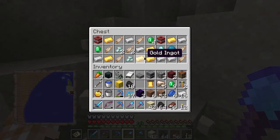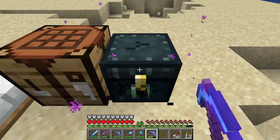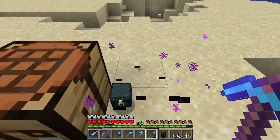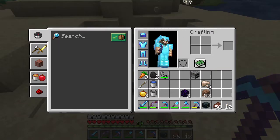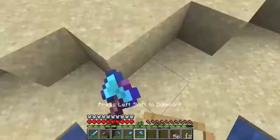Wow, a diamond! Our ender chest is full and our inventory is almost full. We can get rid of this sand. I do want to keep the bucket just in case we find an axolotl. I say we keep going — let's just keep going.